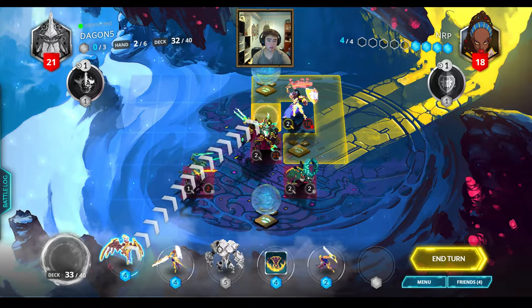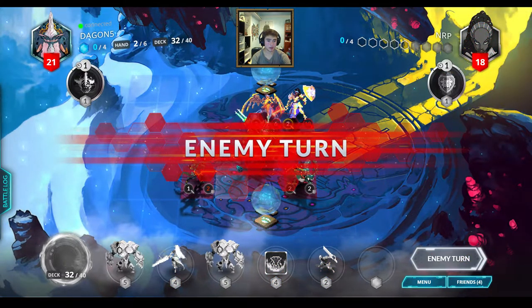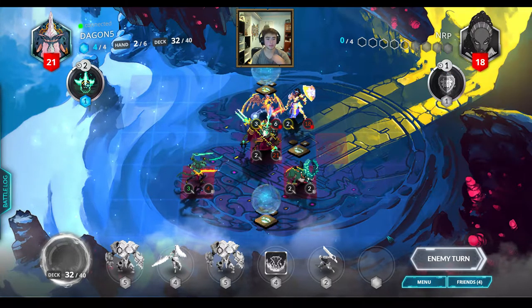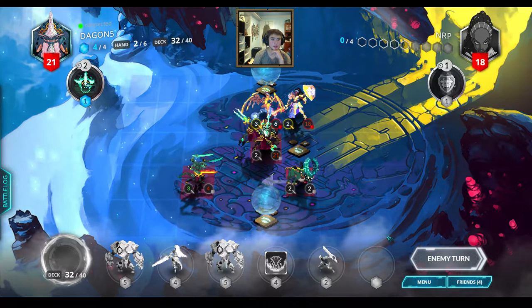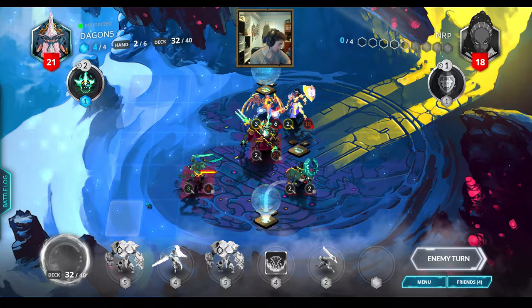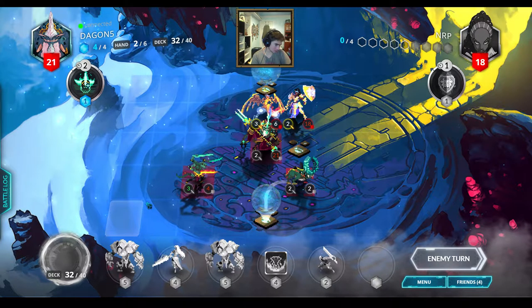He only has 2 cards in hand. I'm just gonna play this right here. He doesn't have enough... actually, yes he can. This is now a 3-4. So he does have enough on the board to just straight up destroy this Suntied minion. I really wish he didn't destroy my Sunseer with his Elucidator — then things would be going much better for me. What a fast start.